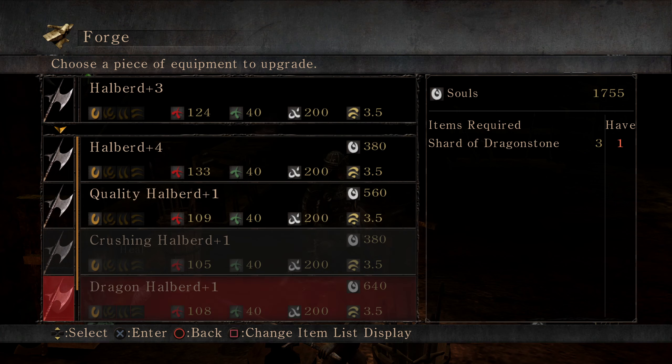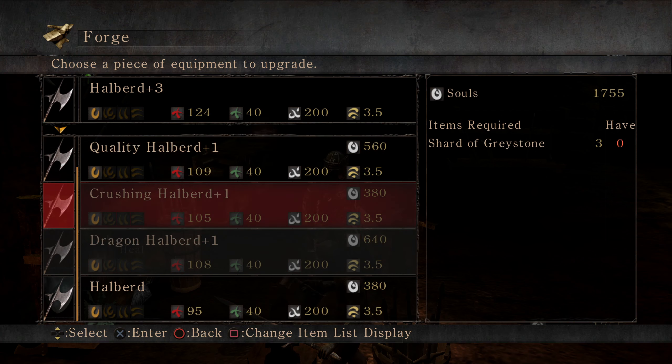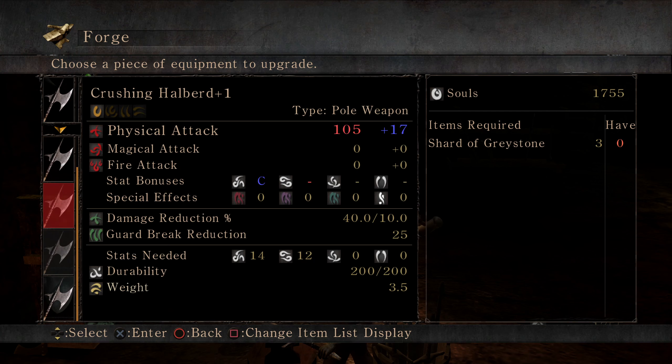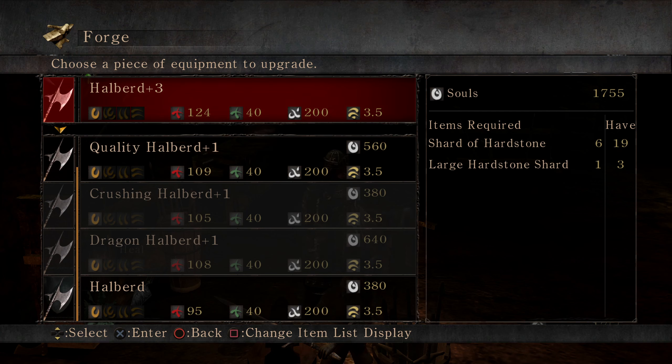Quality help — what does that mean? We don't need that. Crushing halberd — that might be better. Dragon halberd adds fire damage.